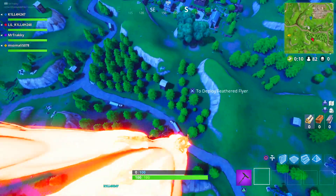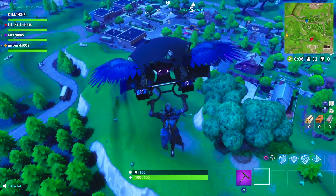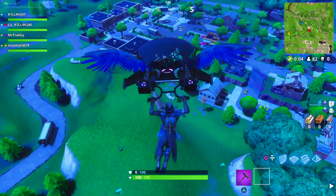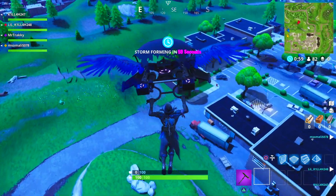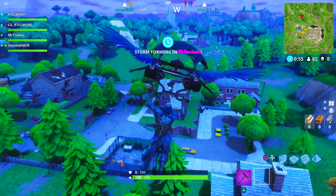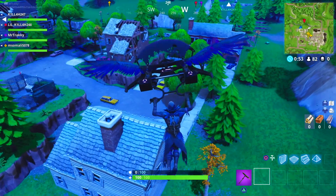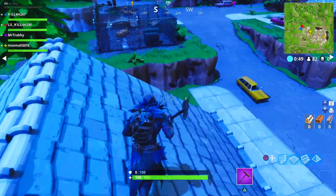Let's take a look at the Feathered Flyer — best glider in the game by far if you ask me. The way the wings just come out and flap and then you have the streams coming in. I bet that looks absolutely epic when you're on the floor and someone comes flying in. If you want a grand entrance you need the Feathered Flyer. I think a lot of people will buy just the glider alone and rock whatever skin they like.